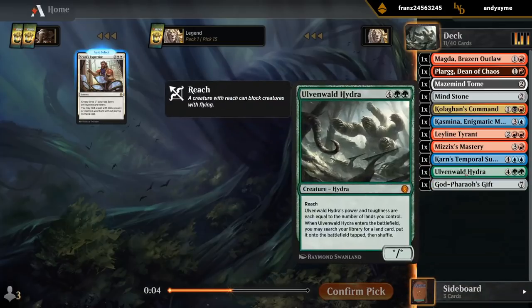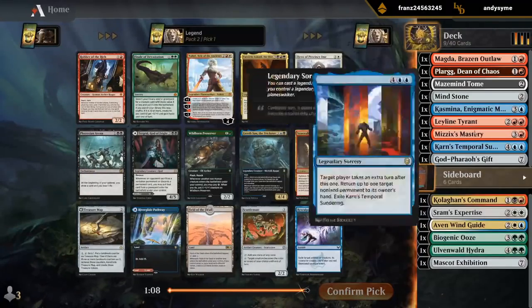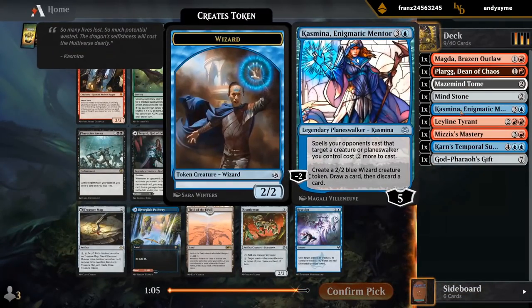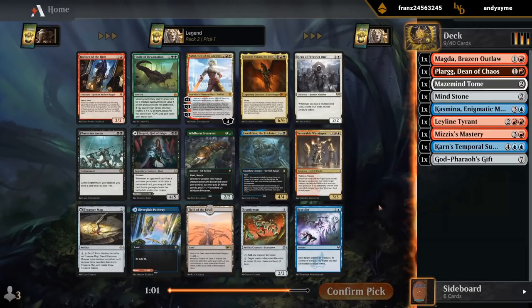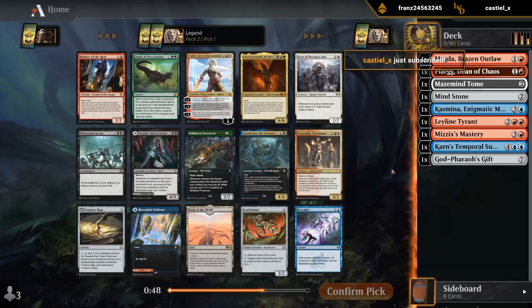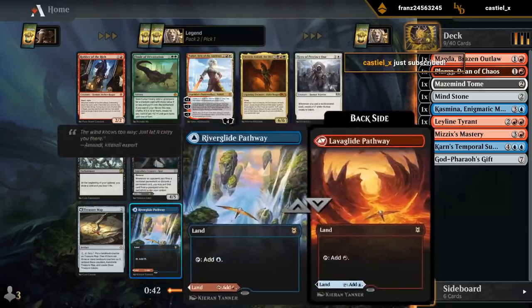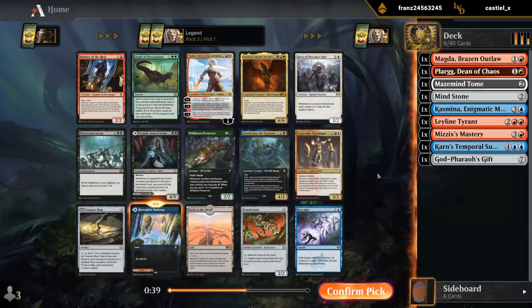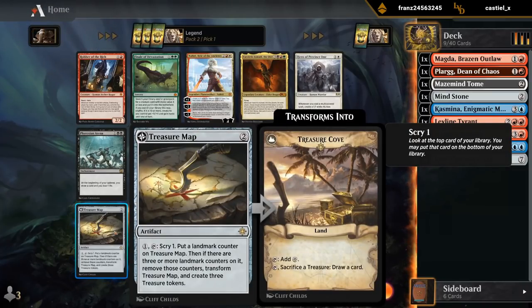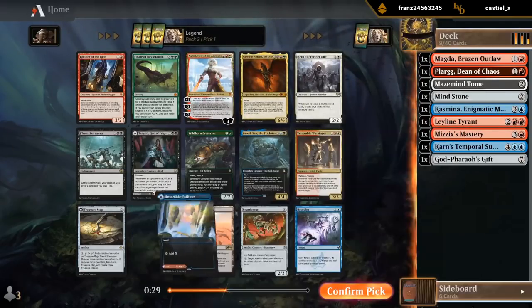Looking at the deck, looks like just maybe Blue-Red. We've got a bit of a discard theme to try and leverage Mastery and Godfrey's Gift. There's a Field of the Dead to combo with my Ulvenwald Hydra, although we haven't been prioritizing lands, so it's going to be difficult to enable Field of the Dead at this point. Instead, I think I take the Blue-Red Pathway over Robber of the Ridge — just to have a bit of mana fixing. Treasure Map would also be interesting, but we need some dual lands.